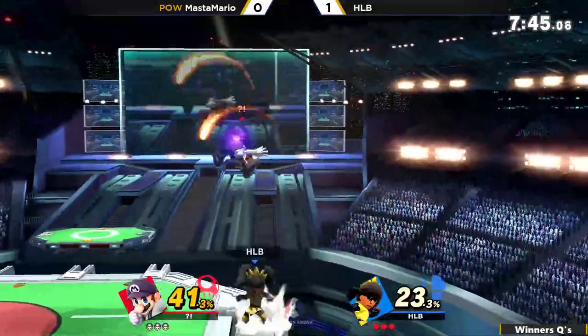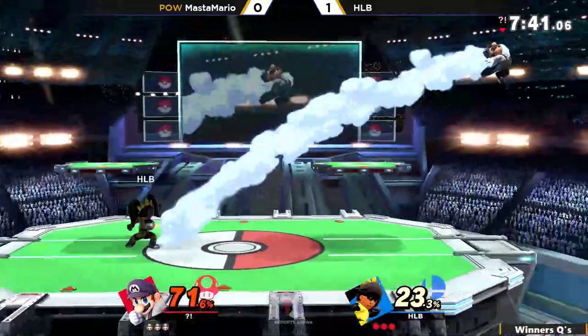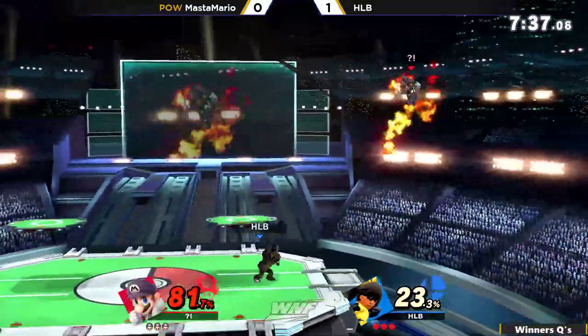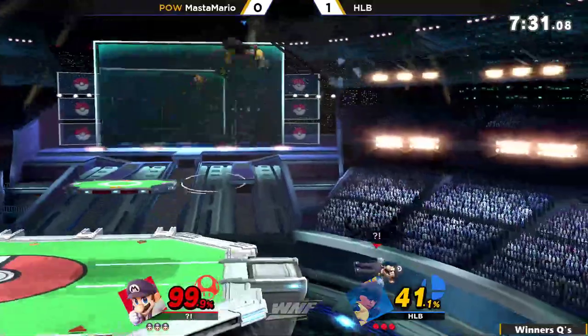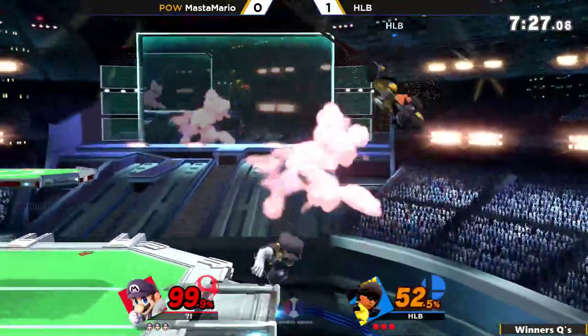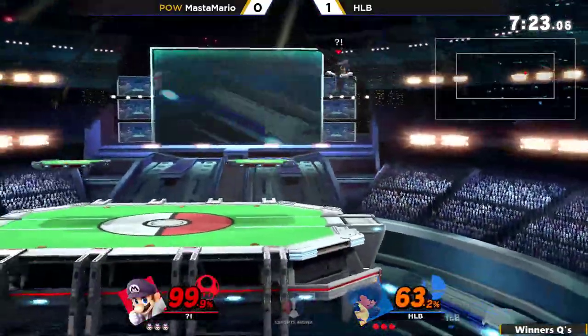Every single one of those stocks was just an edge guard — he had all the options covered, hit him out of his jump and then just kept hitting him back off the stage. HLB did a good job of really pressuring Mastamario off stage, but don't forget Mastamario lost a very early stock because of the reversal from Brawler's up B. I think Mastamario is going to be a little bit safer when it comes to pressuring off stage — he's really going to only go off stage if he can convert into something that's guaranteed.